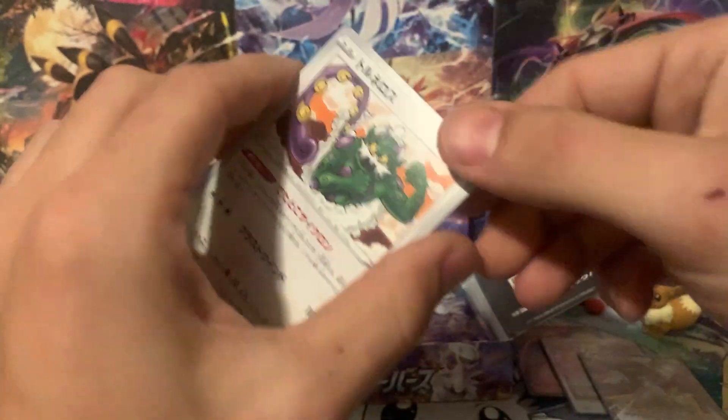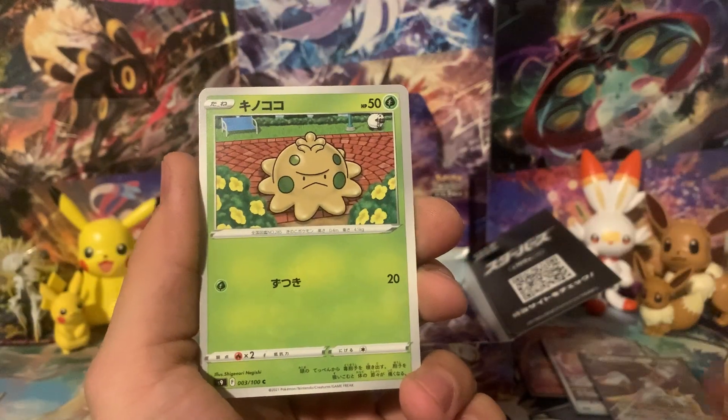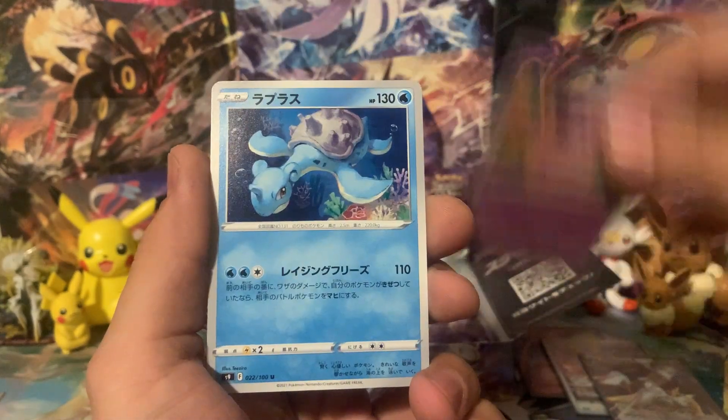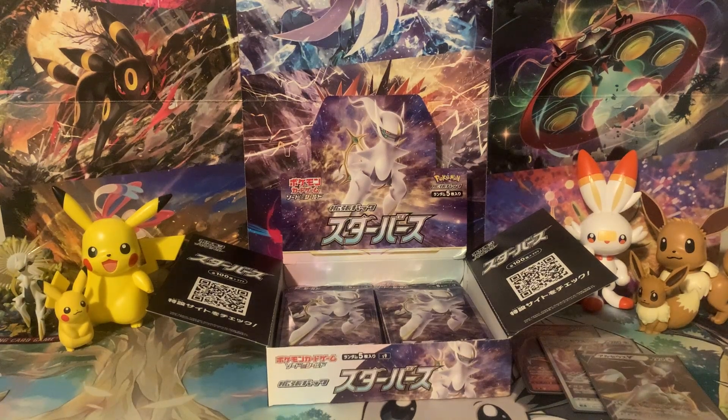We've got what looks like Tornadus. Hopefully we can get something really good out of one of these next few packs. We've got a Lapras there — I don't even think Lapras was a rare in this set. If you guys want to see me open some more Japanese sets, let me know in the comments down below.